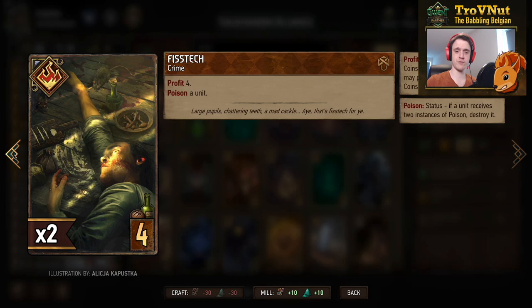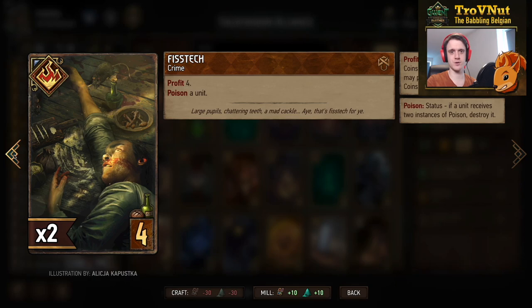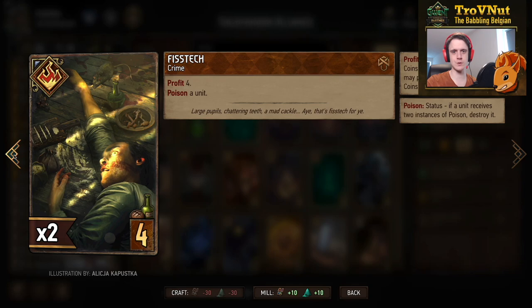Next is another crime card — the Fisteck — which gives you four coins and poisons another unit. You can choose to poison either your opponent's unit or your own, though of course if you poison something that is already poisoned it's going to die. You can also use it on your own units if you don't have a target.